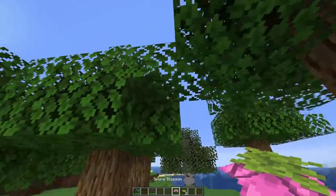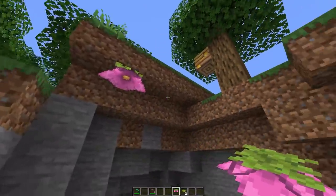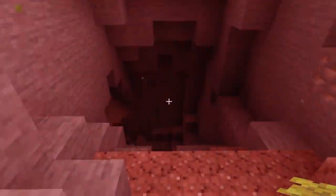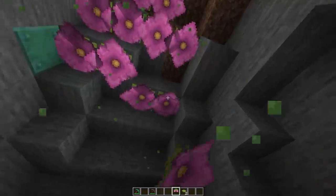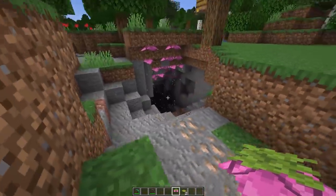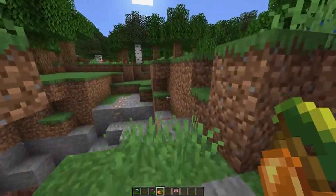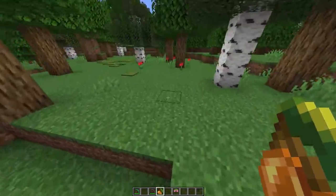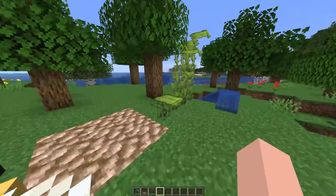There's a small dripleaf version too, doing basically the same thing. Probably my most favorite thing they've ever added is the spore blossom, because it is the most beautiful ambient cave thing I've ever seen — look at all this pollen! This is probably one of my favorite blocks. Glow berries are another thing that spawn in caves, and by their name you can tell they glow. They're a food source in caves — I think the very first food source ever in caves, not counting rotten flesh.